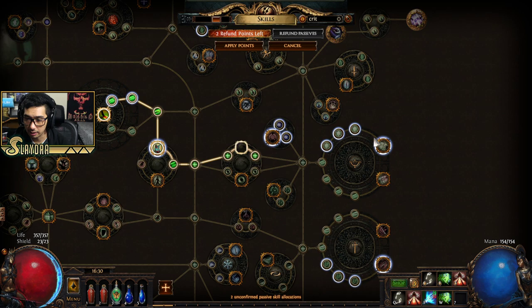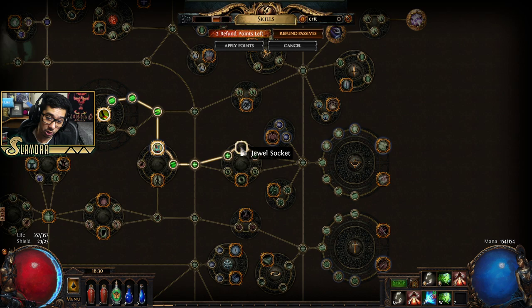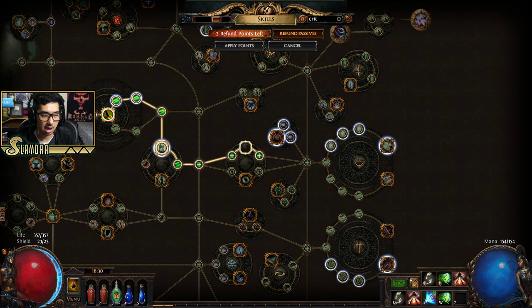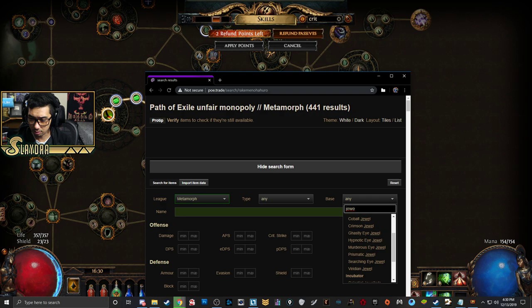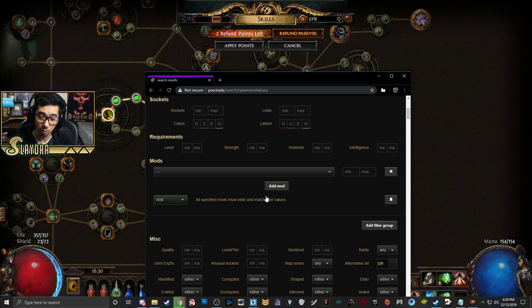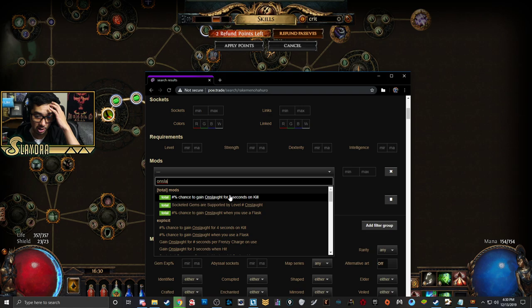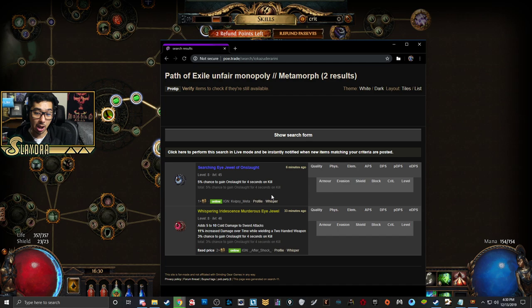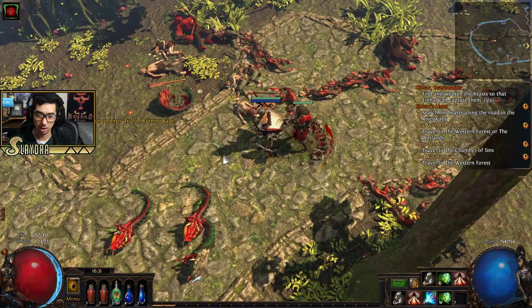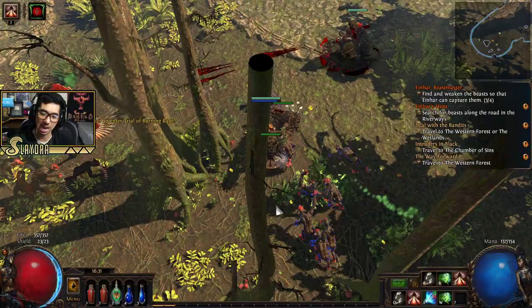We got some more skill points. We're going to rush King of the Hill, which gives extra damage with bows, but mostly I want the knockback because bow builds are a little squishier. We also have a jewel socket. Once again we'll use PoE Trade — go to base, type in 'jewel,' and all I really want is onslaught on kill: a percent chance to gain Onslaught for four seconds on kill. Only two people are selling them right now. Onslaught makes the character feel so much better, and same with Quill Rain — we'll be able to attack much faster.